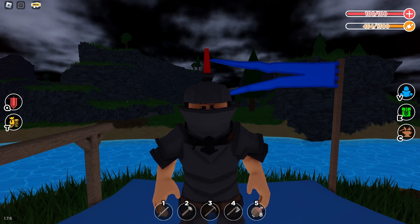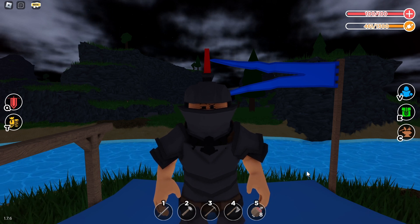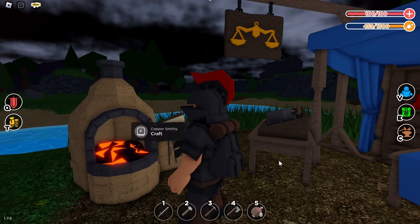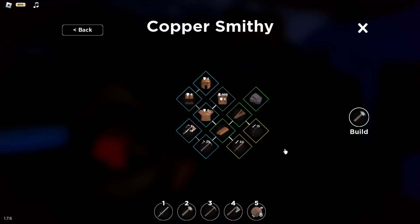To get copper nails, first you need a copper smithy. After you get yourself a copper smithy, click F and once you do so, you're going to find yourself a copper nail at the top.